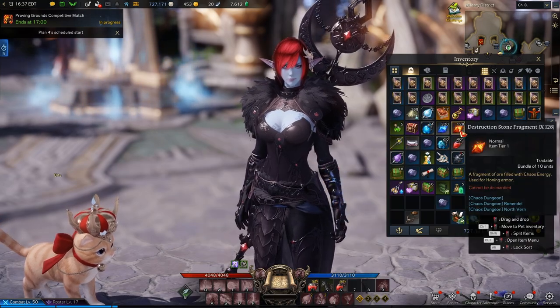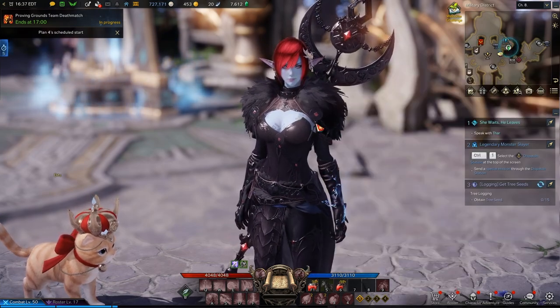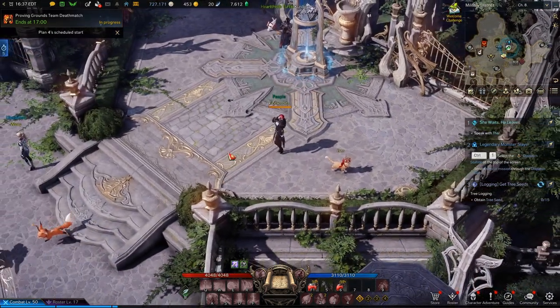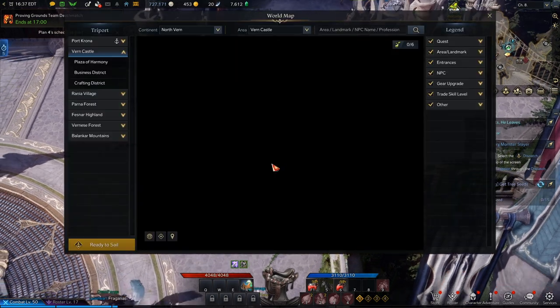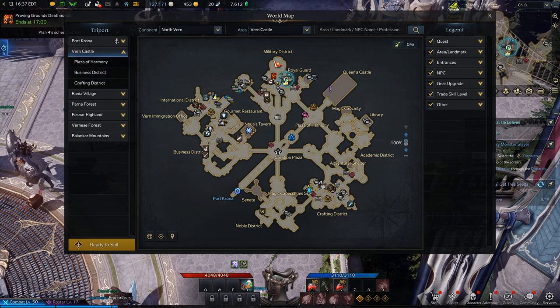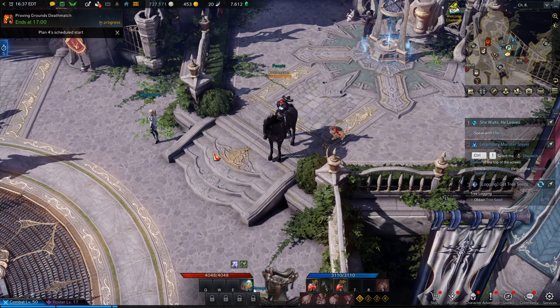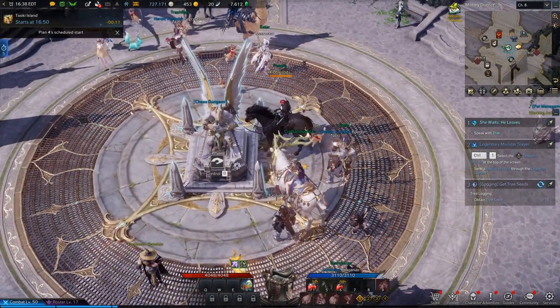So you're going to start collecting these things and you're going to be able to use them — I'll show you how in just a second. You collect these from different things in the game. Right over here in Vern Castle, this top part has all your daily stuff. There are ways to unlock them, mainly through the main story. The biggest one is going to be Chaos Dungeon.